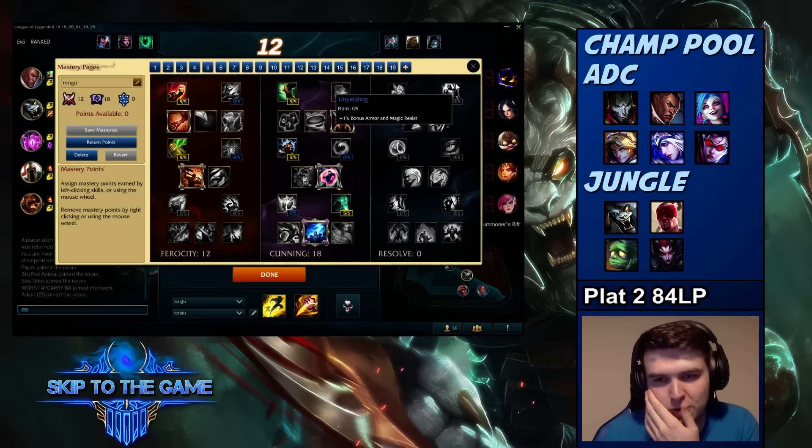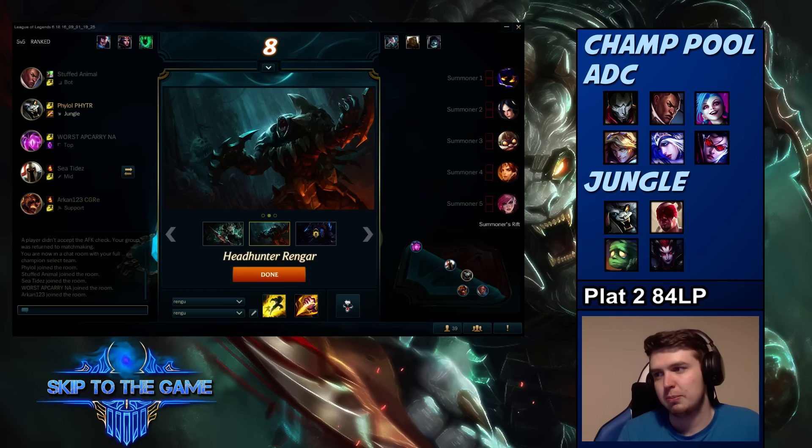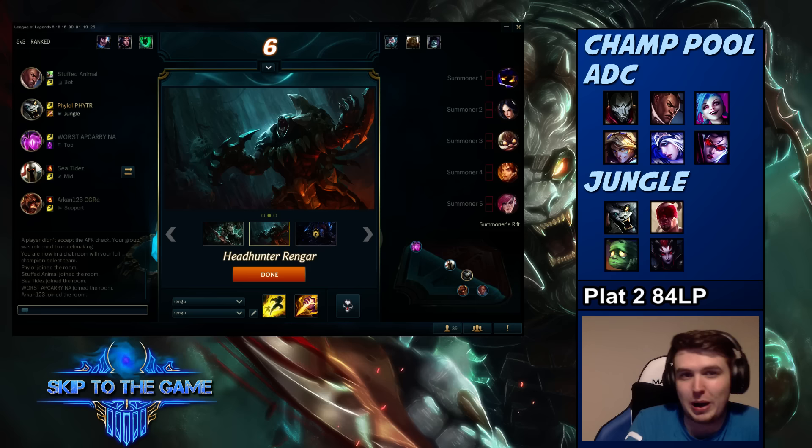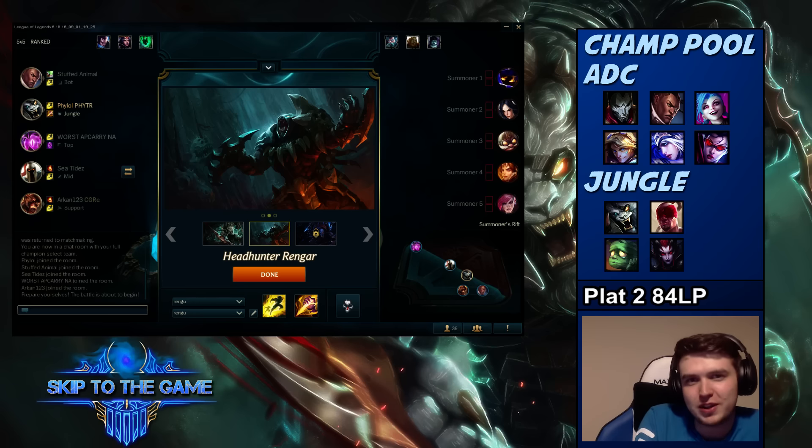Rengar is pretty solid — you guys know we have a specific plan going into these games with Rengar. We build cooldown reduction and just go absolutely nuts. We're going for a Warrior, Ghostblade, Shiv kind of combo, maybe Infinity Edge afterwards. We could get a Sterak's to be kind of tanky and still burst, but having the one-shot there would be nice.